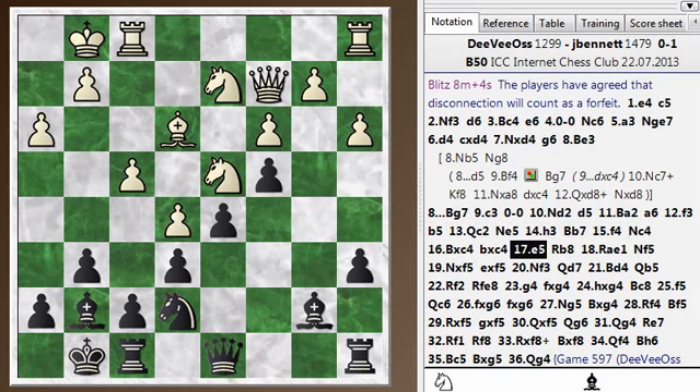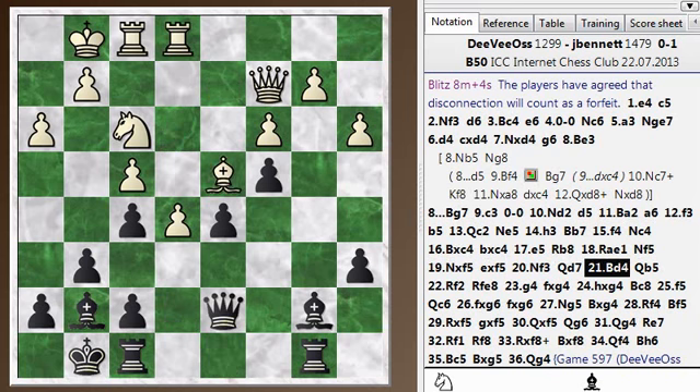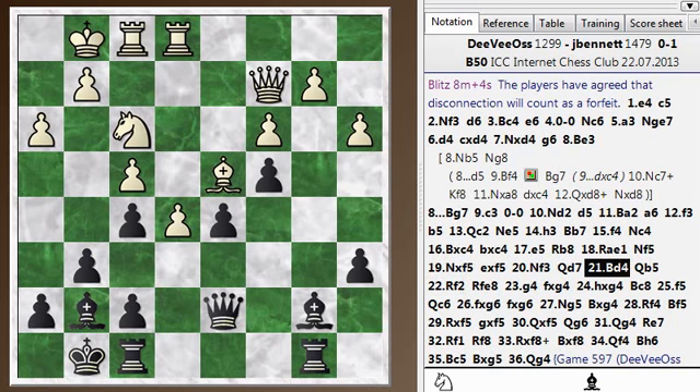Playing through to the next interesting point, you can see it stayed within the range of equal through all of these moves — none of us were making big blunders. Somewhere around move 22, my last move was queen to b5. This queen b5 move was a mistake, because white has a good move here — not overwhelmingly good, but a good positional move. What would you play in this position as white?